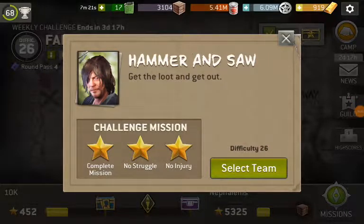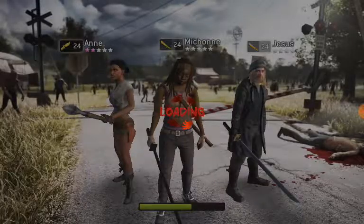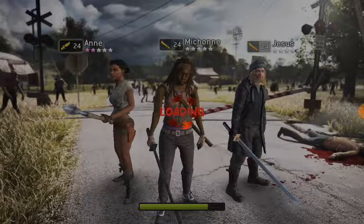Hi all, 10k here. Hammer and Saw. So another scavenged mission. This one's kind of a toss-up of whether you like to use ranged weapons or you like to use a melee team. The difficulty with this one is there's a fatty that will pin you down at the very beginning if you're not careful.